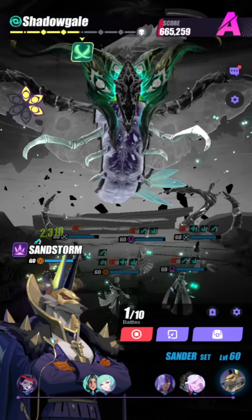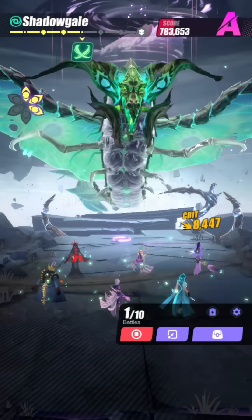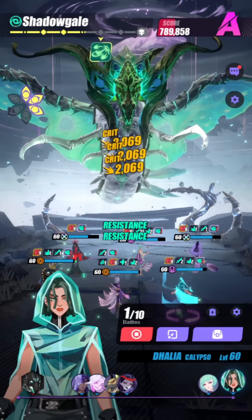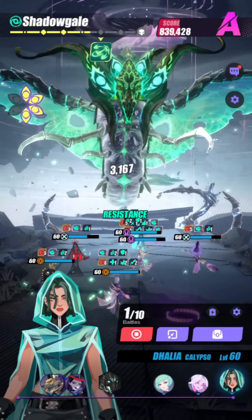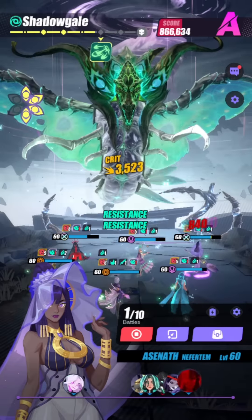Next we have Selene, who is really good at giving us the speed buff. On top of that, she also gives us the extra defense buff — not so much for the defense buff itself, but because whenever we gain buffs, we are going to chip off one stack of the debuff. I'm running her with Ocean Waves so that she has a better chance of going through her skills and skill cycling.